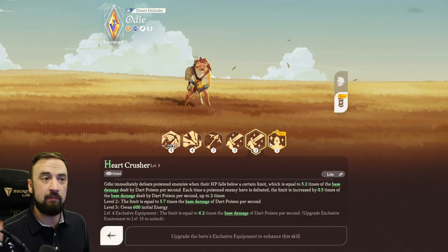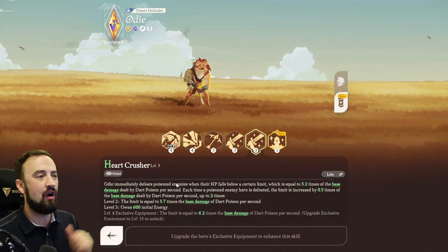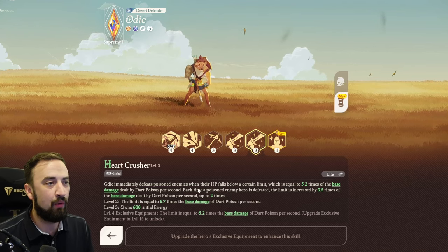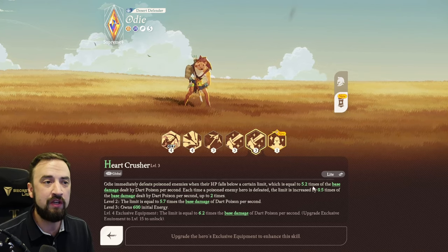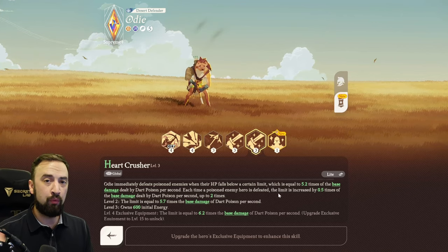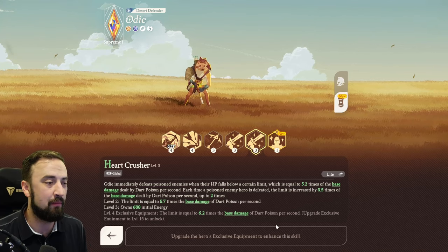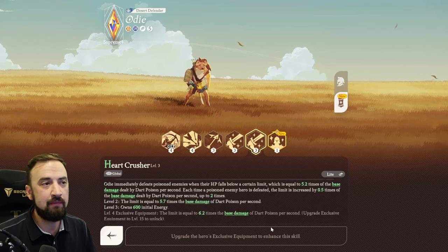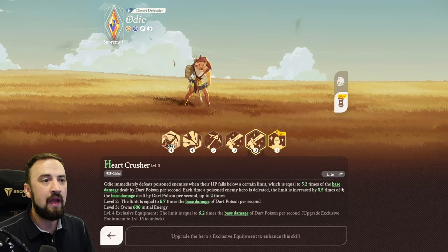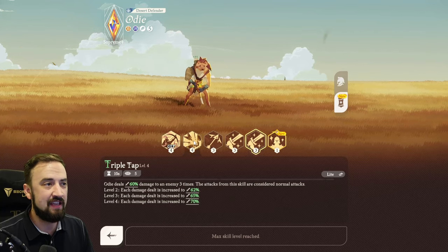You can make that execute arrow go really deep into their health bar — sometimes 50% of their HP or even better. Heart Crusher reads: Odie immediately defeats poisoned enemies when their HP falls below 5.2 times the base damage dealt by dart poison per second. When you first poison a target, this threshold may seem underwhelming, but you can boost his dart poison's base damage per second using his skills.